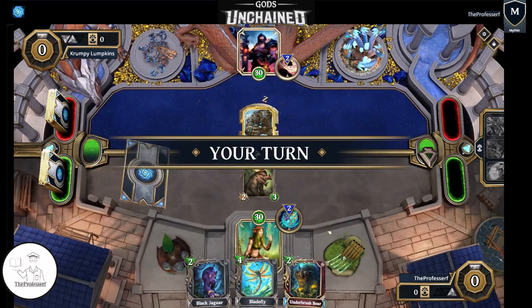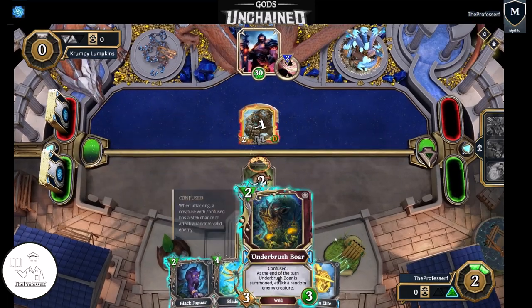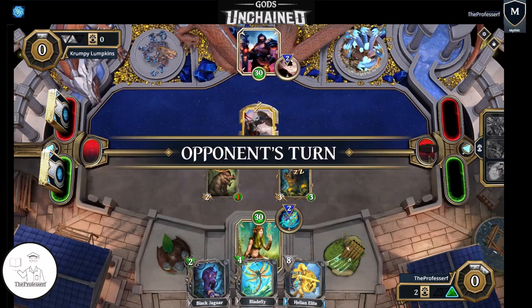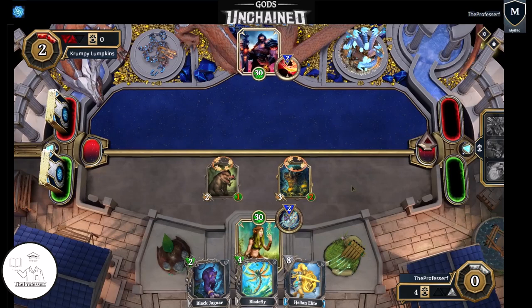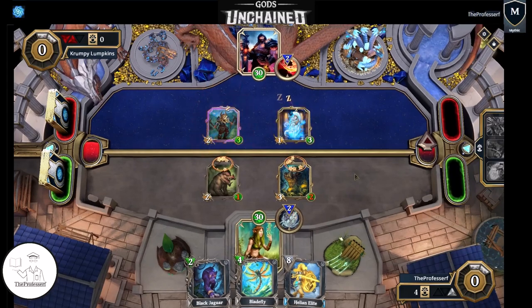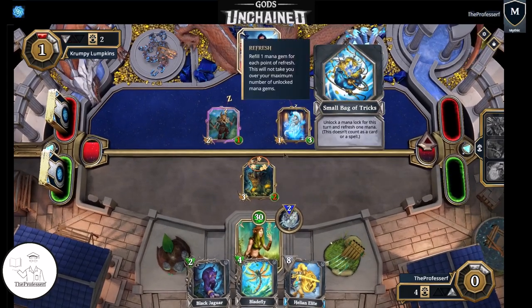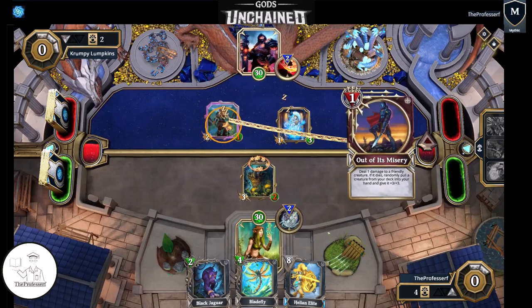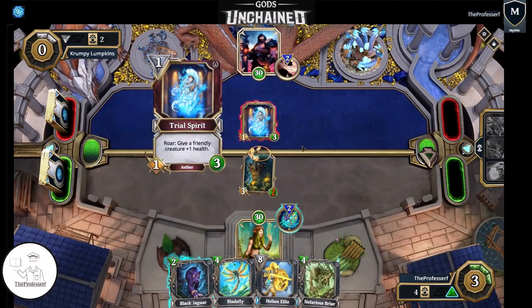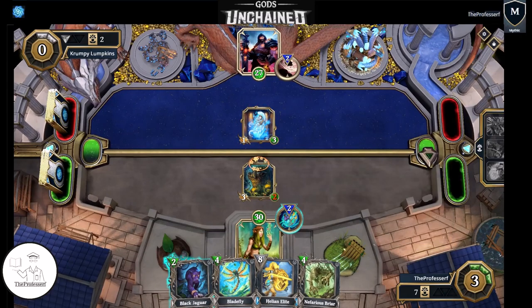He goes with the Golem — that's an easy kill for us. Hit that, drop the Boar. Next turn we follow up with the Blade Fly. He goes with the Axe Woman with a health buff, taking out our Wild Hog. We're going to try to get this free trade. We missed, but that's okay. Let's go ahead and get out our Blade Flies.